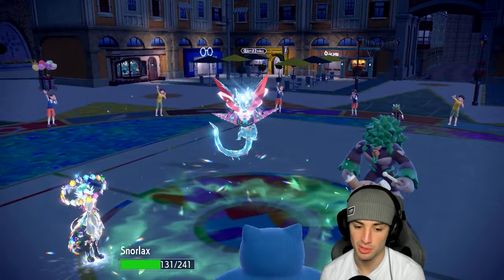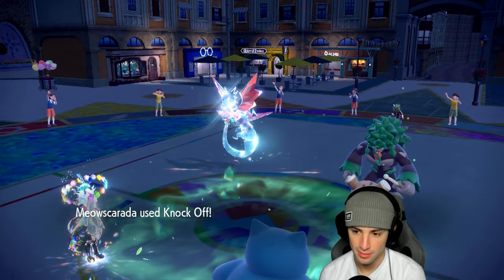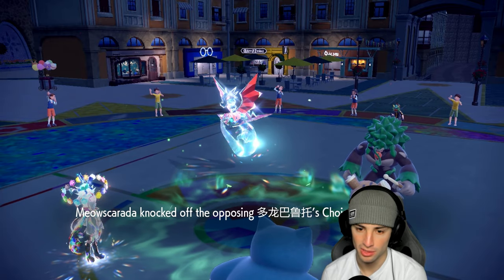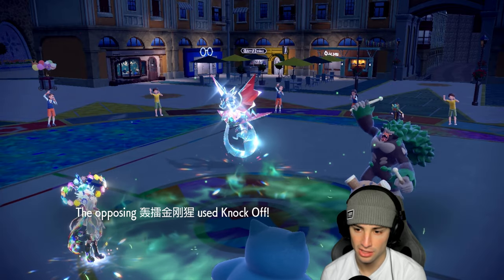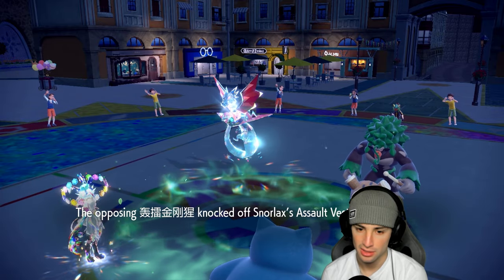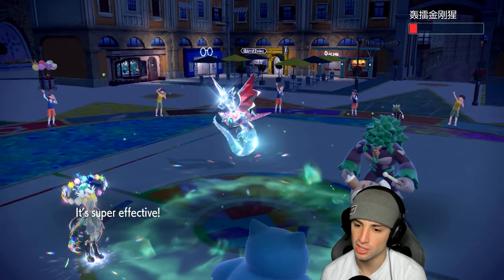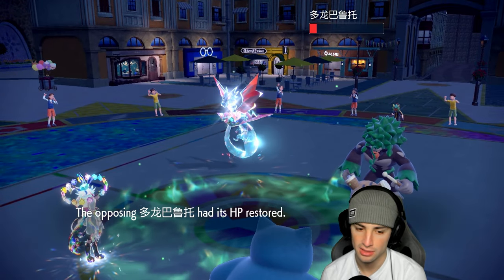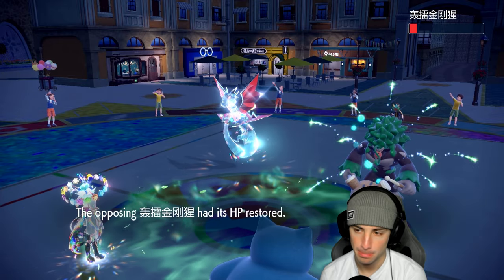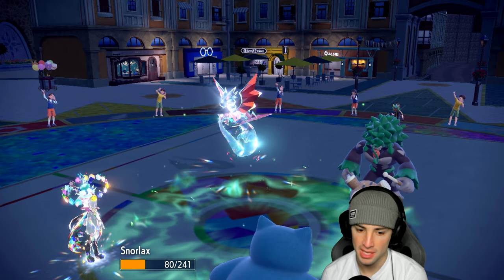Knockoff launches and I wonder what Rillaboom is going for. He goes for Knockoff, taking off my Focus Sash. Now I can just Sucker Punch and KO Dragapult. Heat Crash almost KOs Rillaboom which is really sad — just barely not enough.